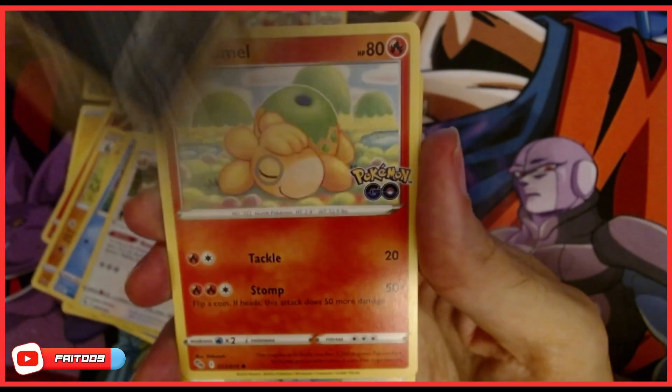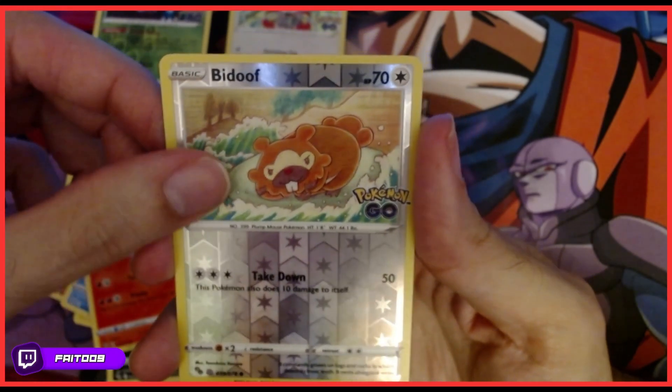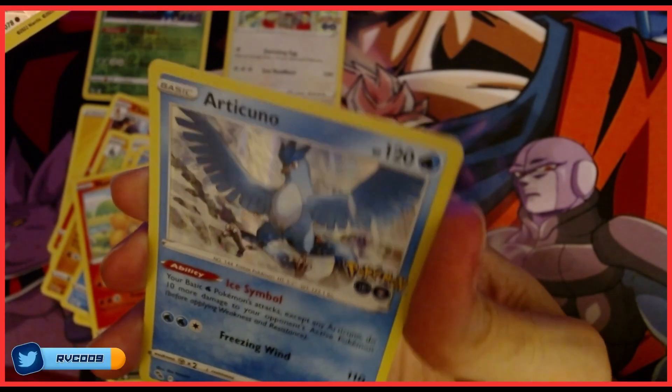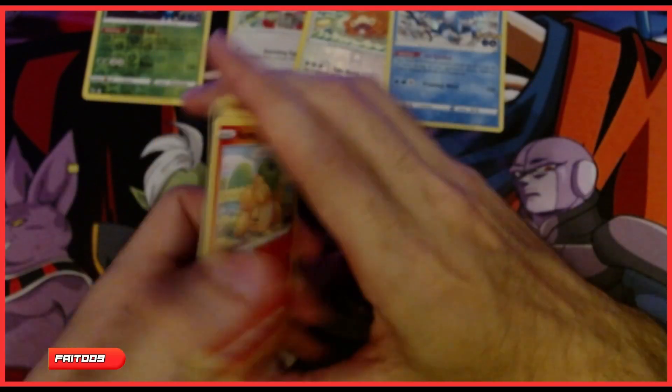Rattata. Nidorina. Beedrill — very nice, very nice. Ooh, Articuno. Nice. I think we got Moltres a couple of episodes ago. Very nice.